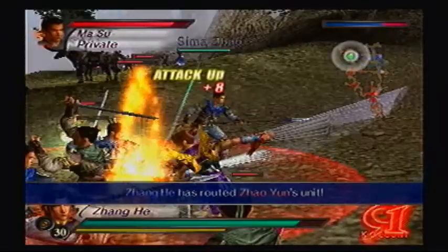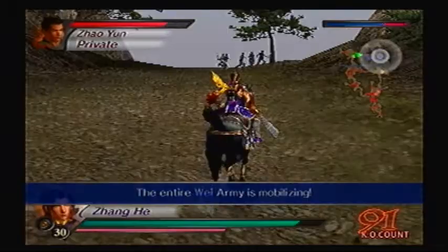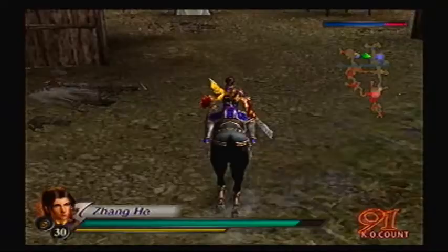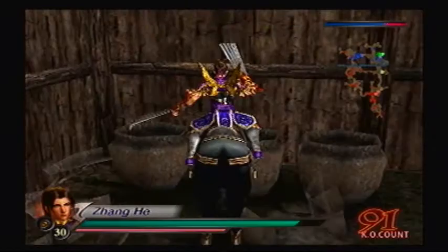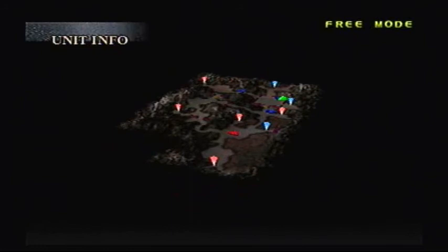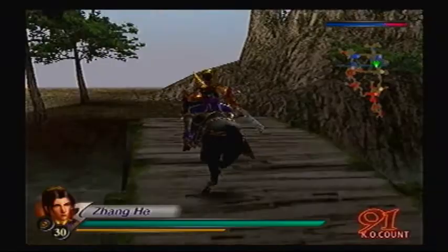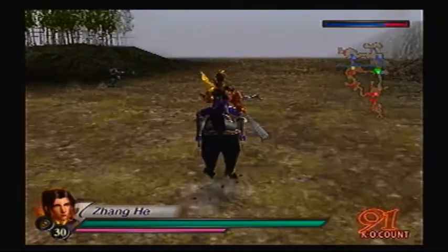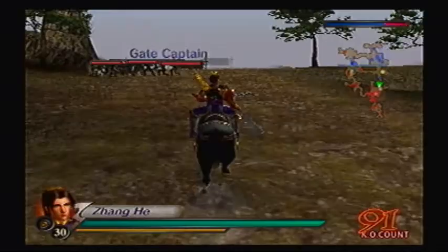Only one more officer I have to defeat and that's Yue Ying. First, I should head over to the main camp and see if there's a Musou one there. Actually, I don't think Zhang He needs Musou anymore — he should already be at max rank for that. Yue Ying is over there, right next to Zhuge Liang. You two can spend a little less time with each other, otherwise you're just gonna be sick of one another. I'm always annoyed by couples having to do everything together — have some personal space, otherwise you two are just gonna hate each other. And then end up on NBC News — 220 AD, so to speak.